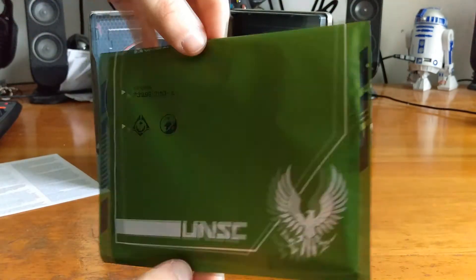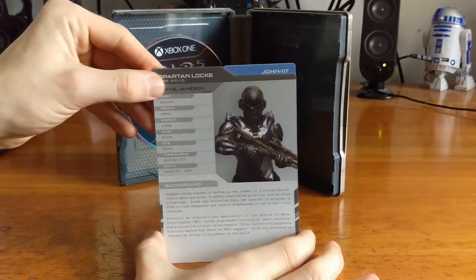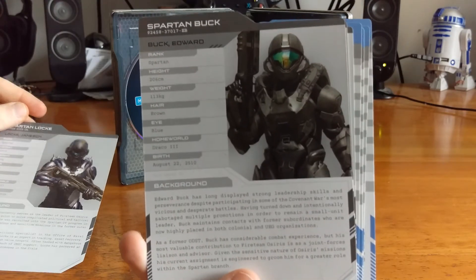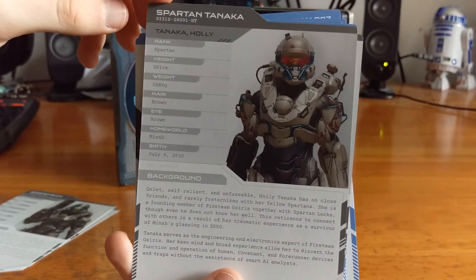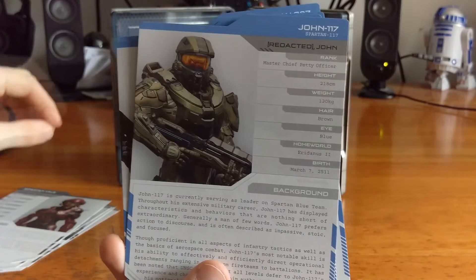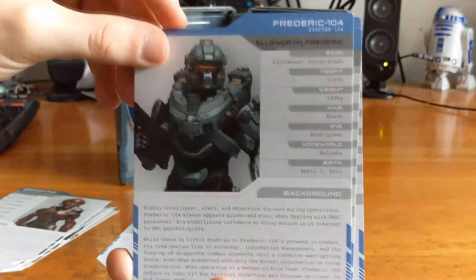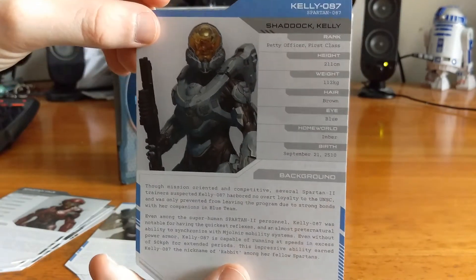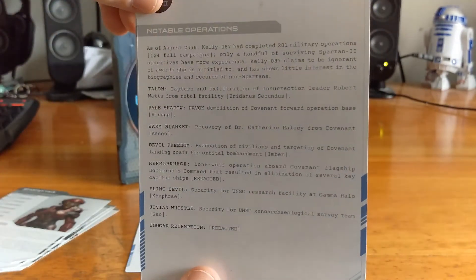You also get this little green packet. Within it you get little information dockets on who each Spartan is, which is pretty cool. You've got Locke, Buck, Tanaka, Vale, and of course Master Chief — John — Ellsworth, Linda, and Kelly. They also have some information on the back for each of the Spartans, so if you want to pause the video and read these, feel free to.